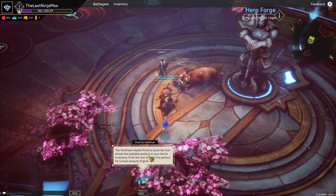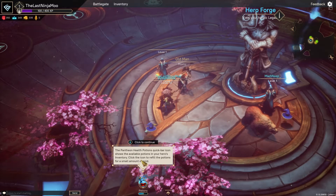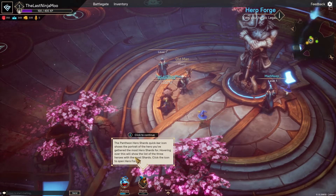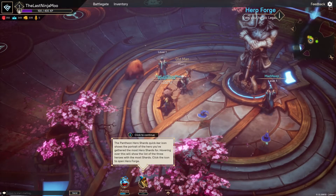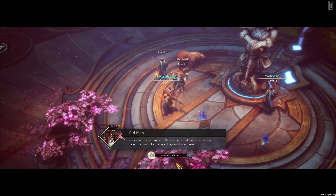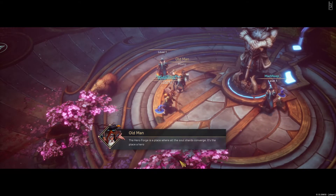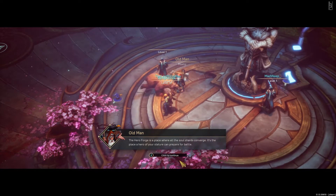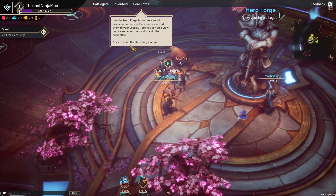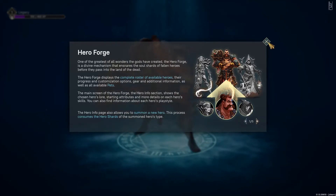Lots of nice artwork. Pantheon health potions - quick bar. Click the icon to refill the potions for a small amount of gold. Click to open the Hero Forge. You can only spend so much time in the mortal realm before you have to return to Pantheon and replenish your power. The Hero Forge is a place where all the soul shards converge.